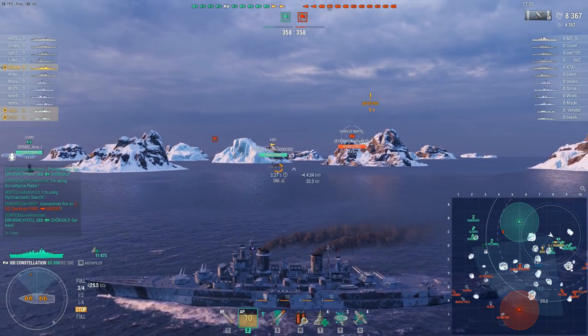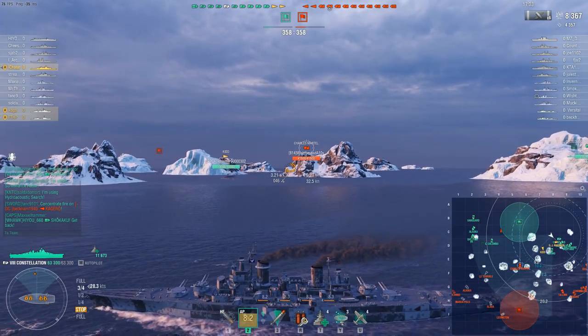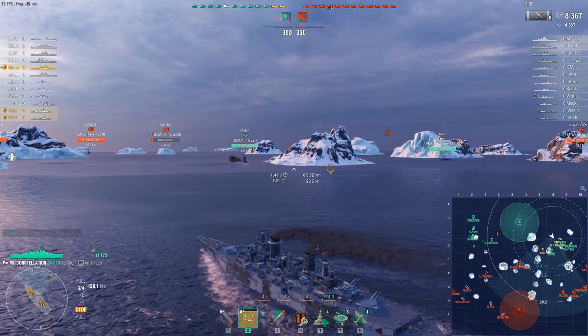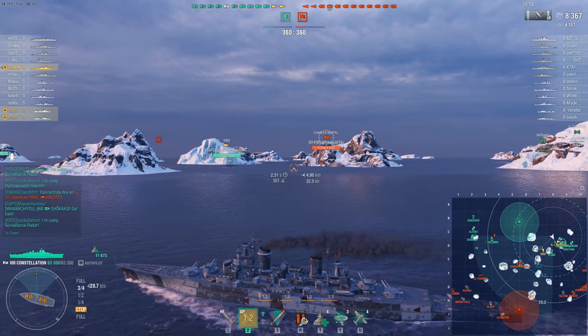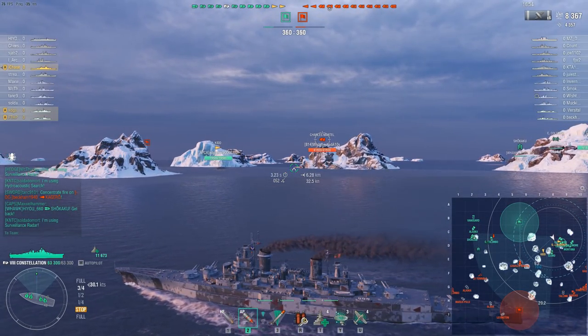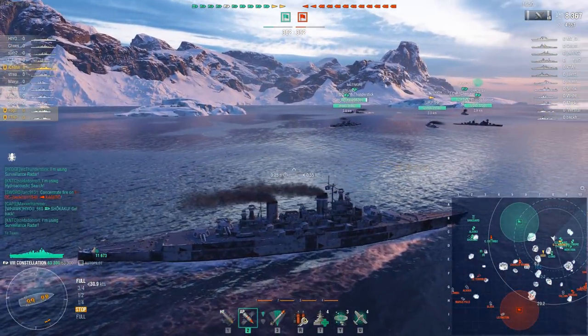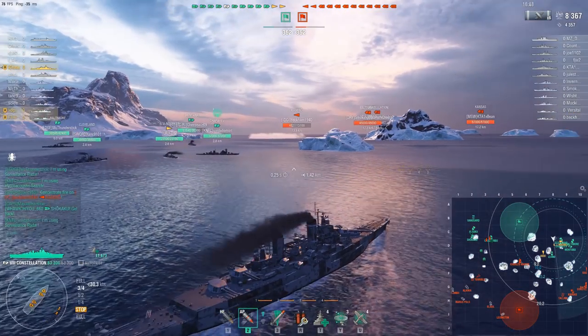The British tier 10, the Incomparable — what a name, by the way — has only 25mm of plating. But they are fast. However, are they really all that much faster than a lot of the current fast battleships at tier 10? Yeah, but only by a couple of knots.